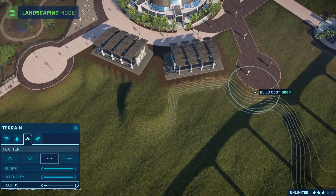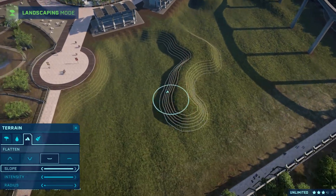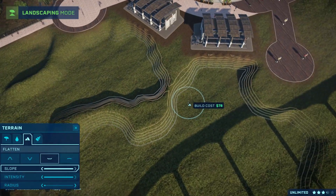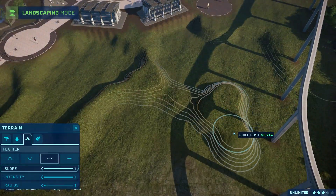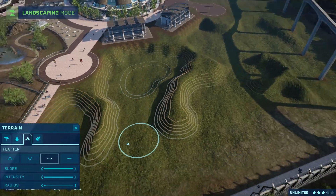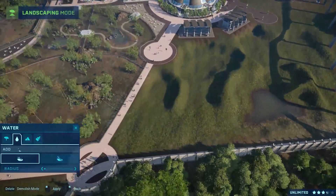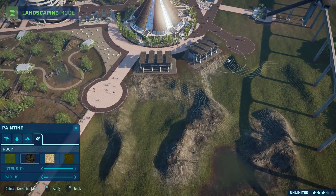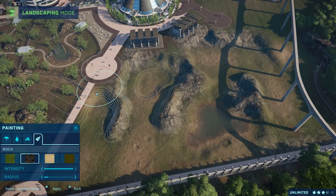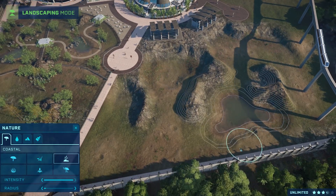Here we are putting together the Yangchuanosaurus habitat. I wanted it to have a unique look, so I decided to go for these really sharp, jagged rocky ridges that split the habitat into tiny little valleys, with lots of bamboo — quite a densely forested habitat. The viewing areas curve out in a C shape at the top, and it ends up looking really nice. I love the shape of it; I think it looks really unique and it's one of my favorite habitats I've built in the game.